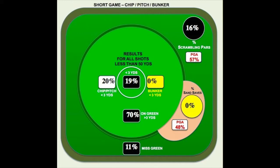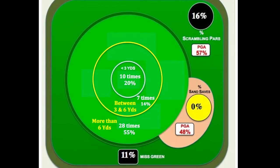This is your short game stat chart. Out of those 51 shots, you missed the green only 6 times and hit on the green less than 9 feet away 10 times, or 20% of the time. I then wanted to see the results of the other 35 shots that were on the green more than 9 feet. This chart shows the results of all 51 chip and pitch shots.